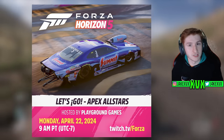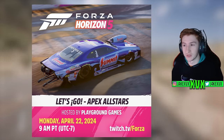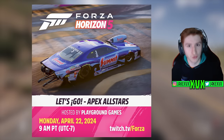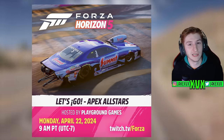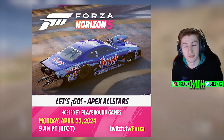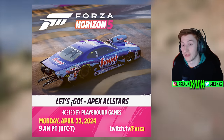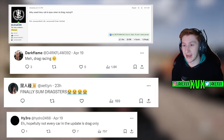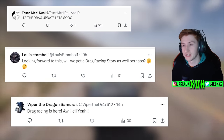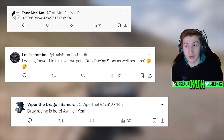Look at it — it's got the wheelie bars at the back, and I believe those are two parachutes at the back as well. It just screams drag car. That's a very interesting car to see confirmed. Is this the long-awaited drag racing update that we've been waiting for? I'm going to touch on that, because there already seems to be a lot of expectations set that we are now getting a drag racing themed update, where the only evidence we've seen so far is this car.